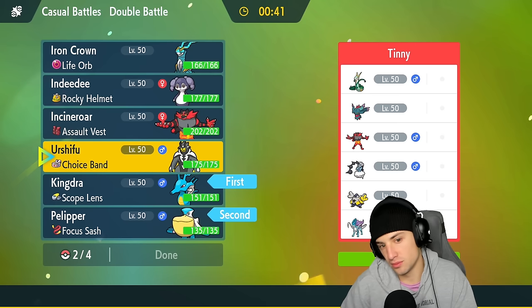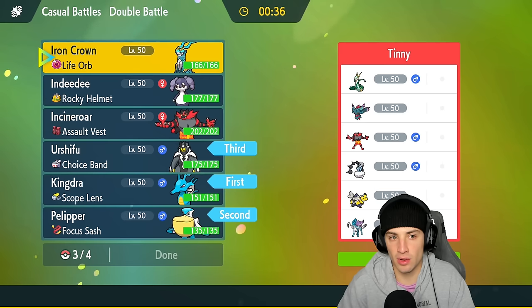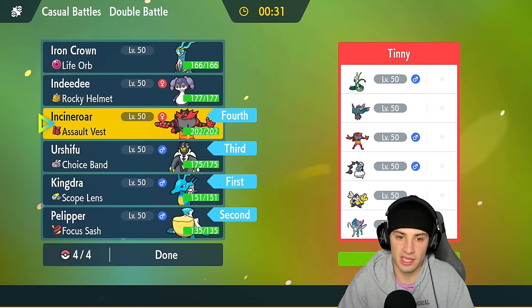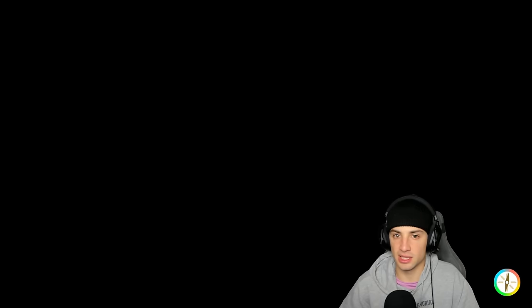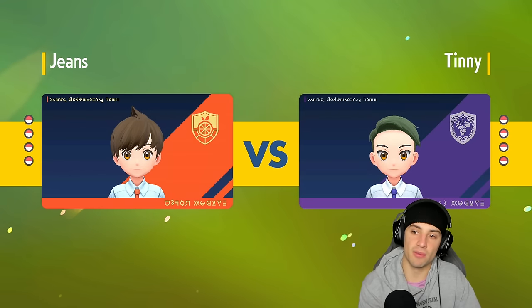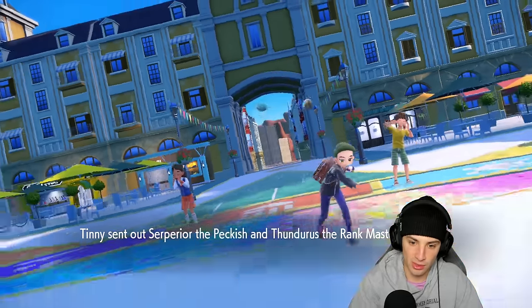For the back end I'm considering Urshifu — definitely not bad with Wicked Blow and all that — and Incineroar as well. They could go into multiple different leads: Incineroar alongside Thundurus boosting stats with Scary Face or Eerie Impulse. Maybe I should have gone Indeedy to Follow Me those priority moves. We'll see who they want to lead.